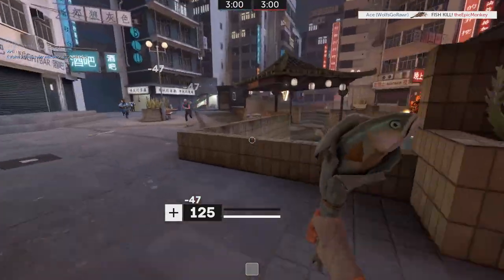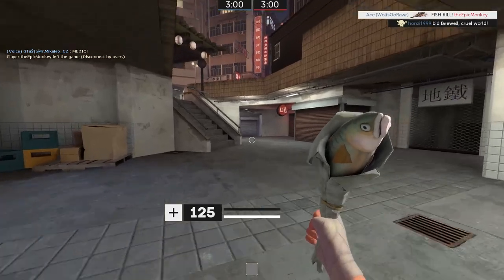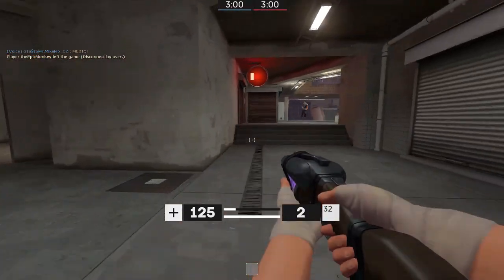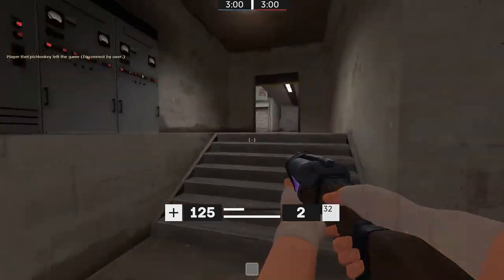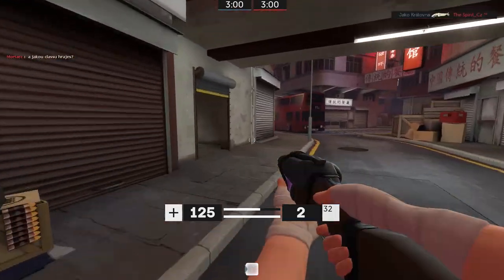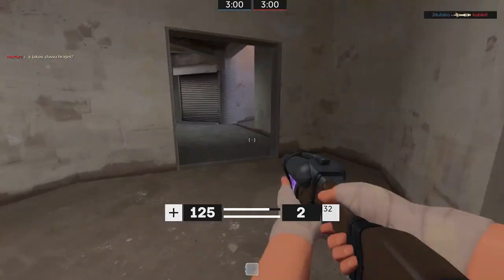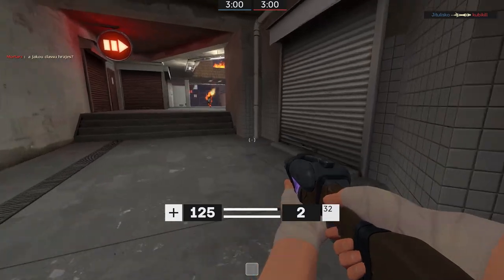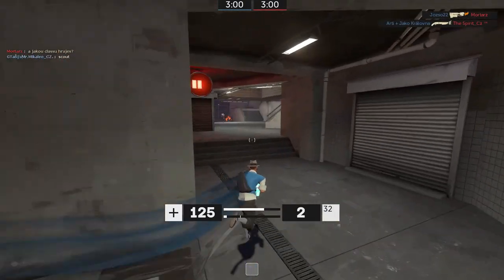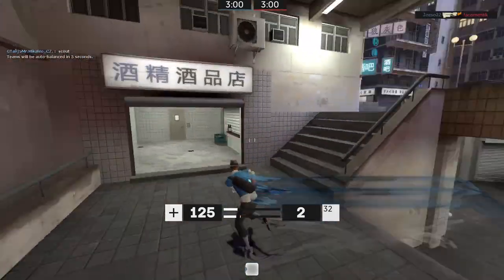There you go — first fish kill of the video — because that's the premise of the loadout: getting fish kills, because I have to use the Soda Popper to get the crits. The rule is, you're actually not allowed to shoot with the Soda Popper; you're only allowed to use it to get mini crits for your fish. I had the option of getting Mad Milk or Bonk Atomic Punch for my secondary, and the fish was the only tool I was able to get kills with.